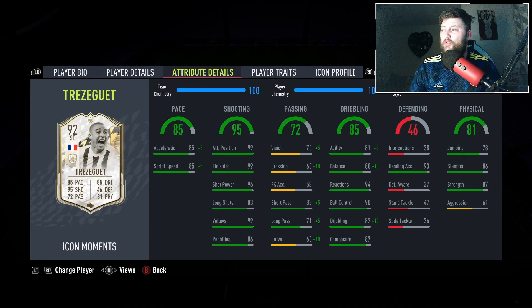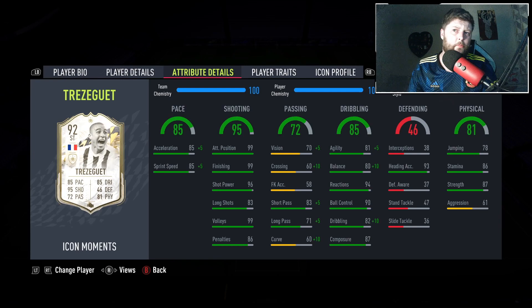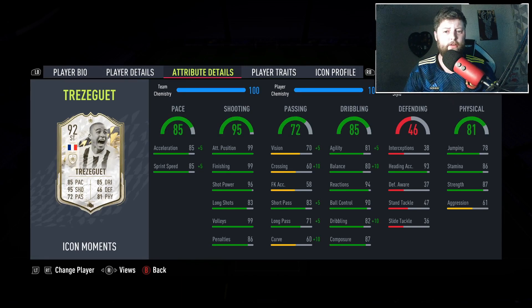We have 99 positioning and finishing which is honestly fantastic, with good shot power and volleys. Passing wise nothing really too spectacular but with the engine we'll end up with 88 short pass, which I'll absolutely take. Dribbling wise we'll end up with 86 agility with 90 balance — brilliant. We've got okay composure, good dribbling with the engine chem style, reactions is up there, ball control as well, and a good amount of strength and stamina as well as that 93 heading accuracy.